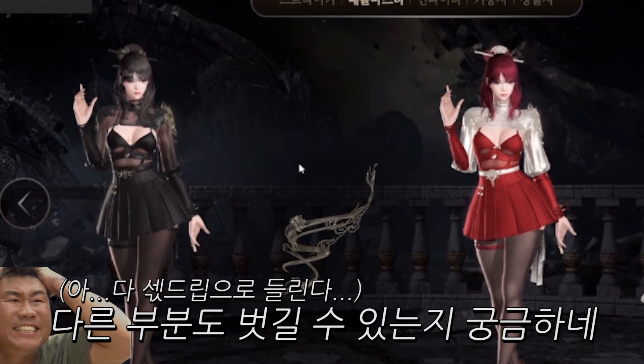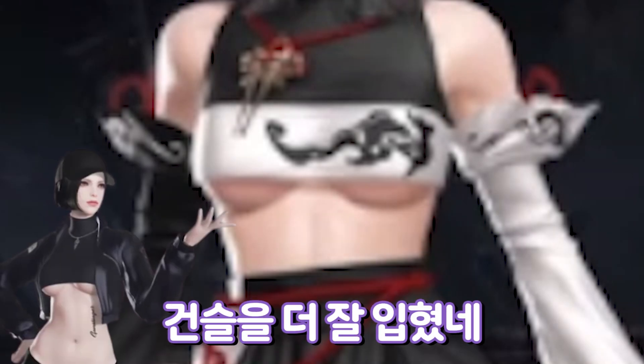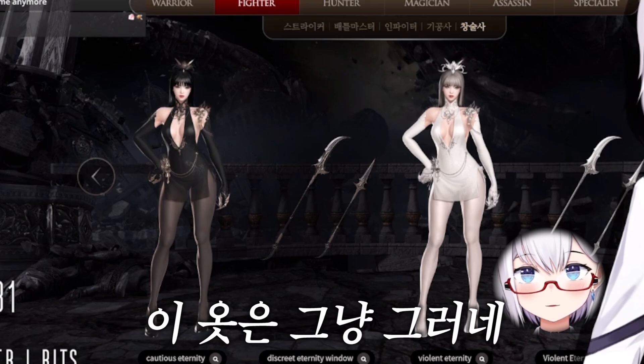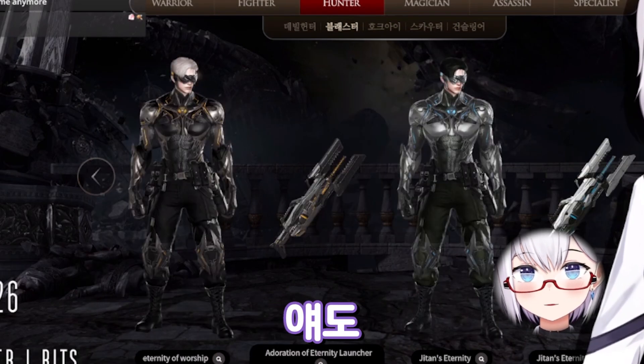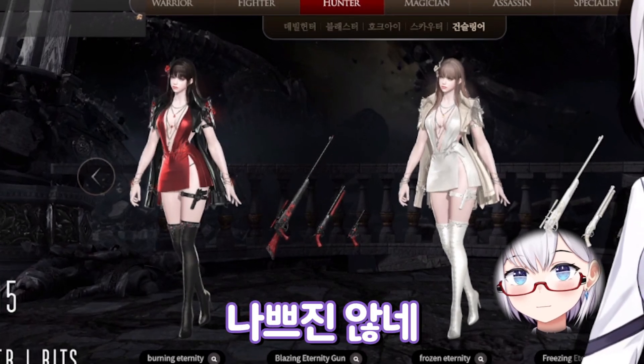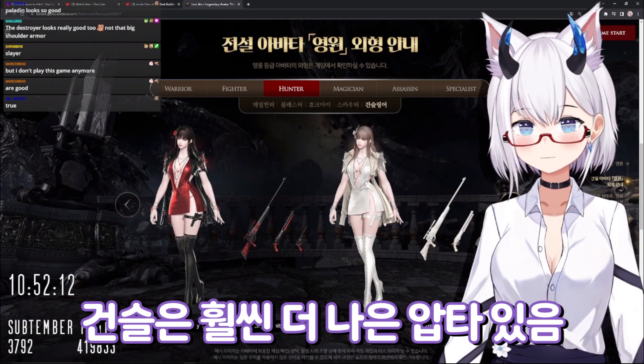This is okay. Striker - I like the little dress, it's cute. I wonder if you can take off all the other stuff. Under-boob. Gunslinger wore it better, Gunslinger's is better. Yeah this dress is mid. Cute cute. Eh, cute. Not too bad. Gunslinger has way better outfits.